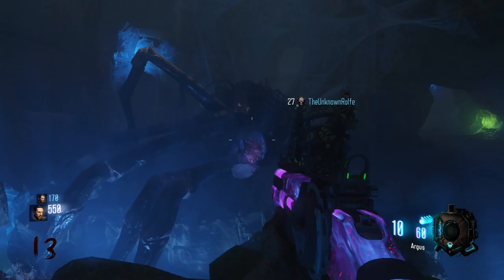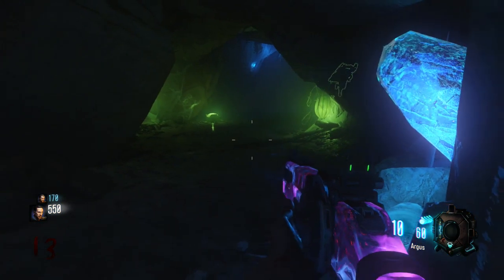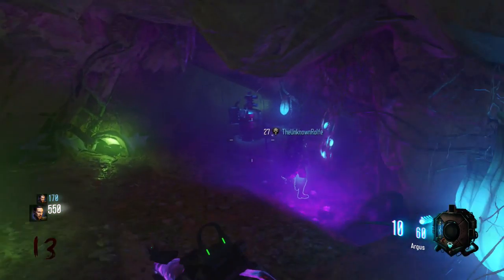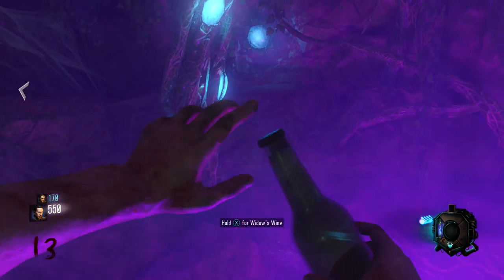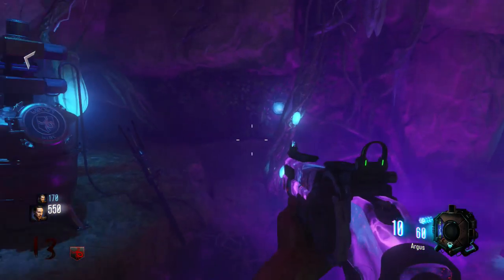Let's go grab our Widow's Wine perk. If you follow this path on the right-hand side you'll be greeted with a nice pinky-purple Widow's Wine — kind of matches the Dark Matter on the Argus. Hold the button for Widow's Wine, and that's how you get Widow's Wine and defeat the boss.